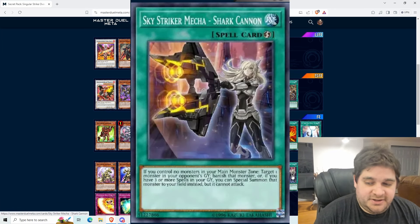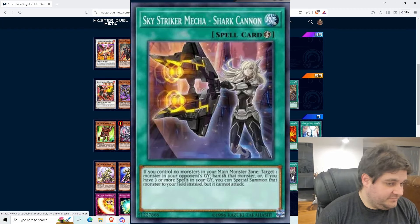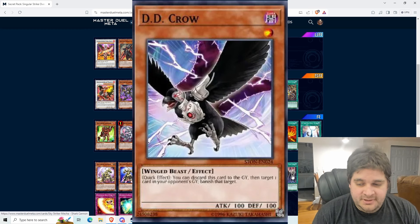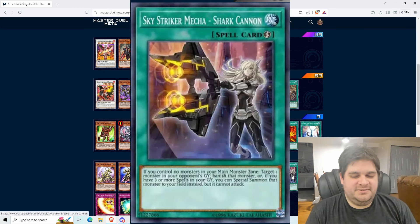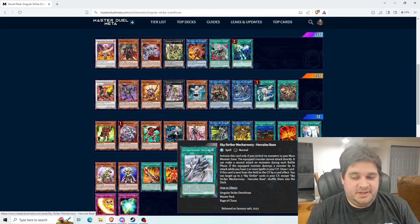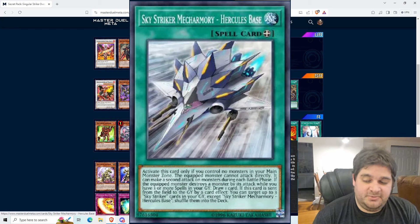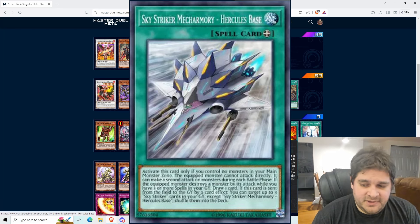Another card being added is Sky Striker Mecha Shark Cannon — a quick-play spell. If you control no monsters in your main monster zone, target one monster in your opponent's graveyard and banish it. Or if you have three or more spell cards in your graveyard, you can special summon it to your field instead, but it cannot attack. That's good — it doesn't negate the monster's effect, so you can use it freely. And even without the special summon, it's essentially DD Crow, which sees play. It has the added benefit of being a spell card, so I still think you'll play at least one. Next is Sky Striker Mech Armory Hercules Base — all its effects are bad, don't play this card.